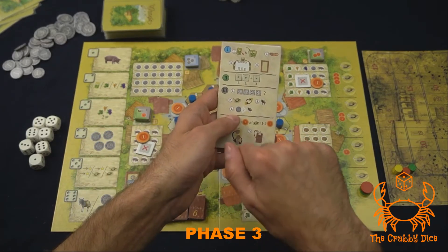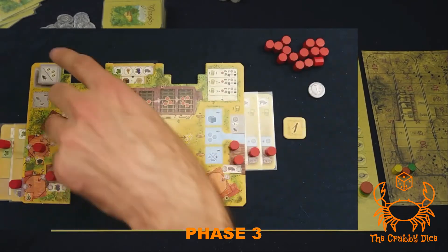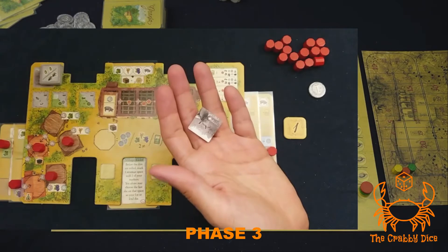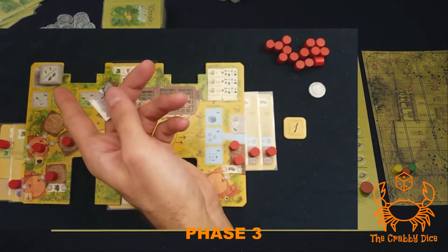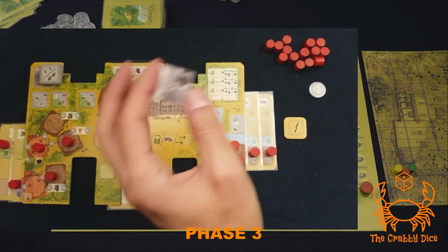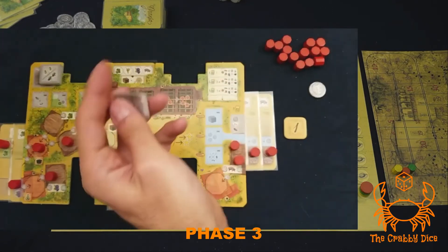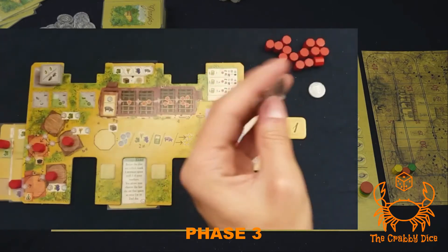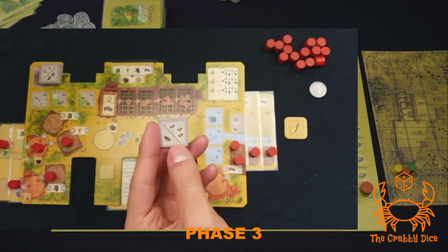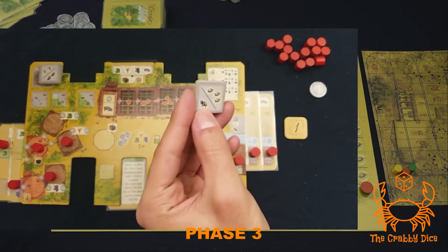The third phase every single round is the transportation phase — the gray section on your player aid. First, you're going to go through your donkey tiles that are available and pick one of them secretly. These are one-time use — once you use them, place them on the side. If it's the fourth round, you get to re-pick up all your donkey tiles and pick again. These donkey tiles give you two pieces of information: how many bumps on the siesta track you'll get and how many deliveries you'll get to do.